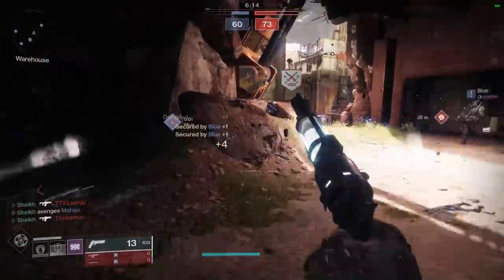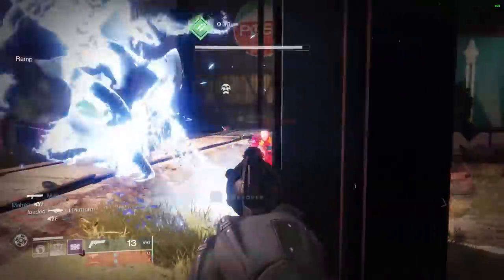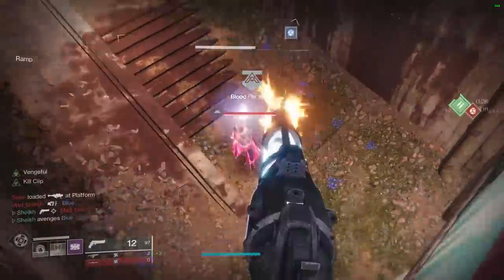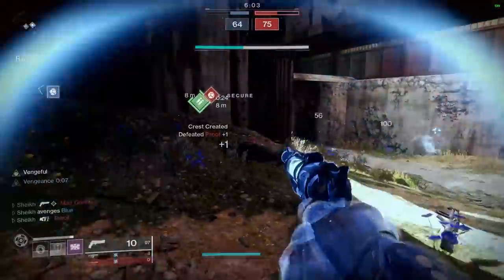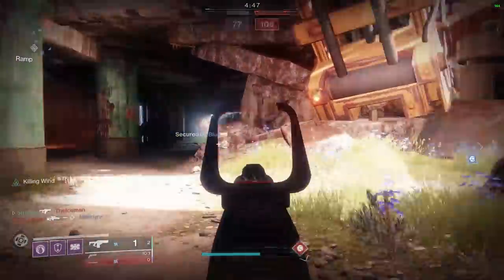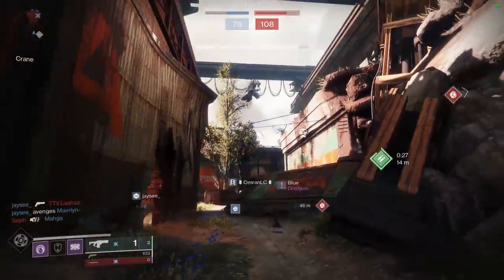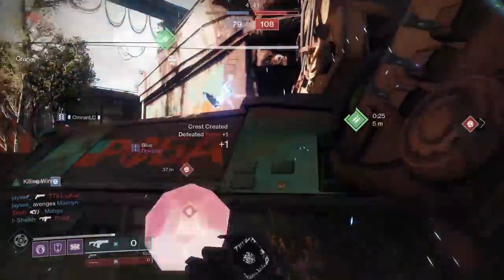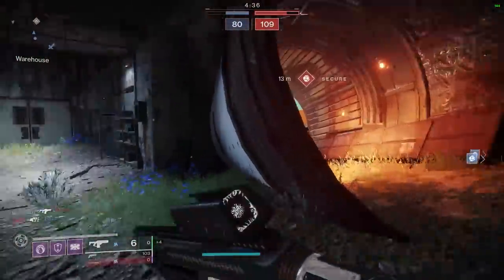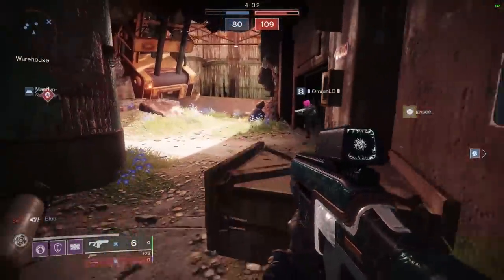Going back to the fusion we're using — Precision Frames and just fusions in general really need a rework in order to make them feel unique and valuable. This one does have value because it comes with the perk Killing Wind. When you get the perk going, this thing kind of maps that snapshot feeling from the increased handling and max movement speed — it's really, really good. I want to give props to whoever came up with the idea. It's a great sounding name for a perk as well. Killing Wind — it sounds like something out of Naruto.